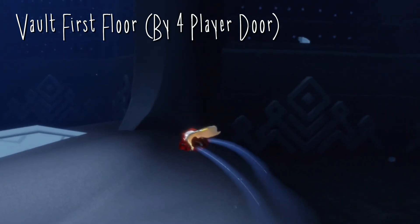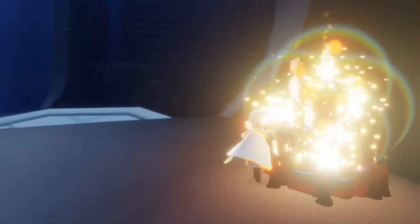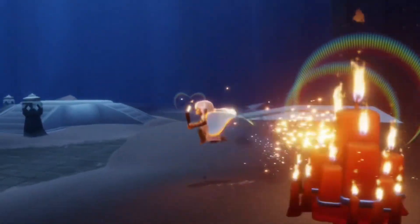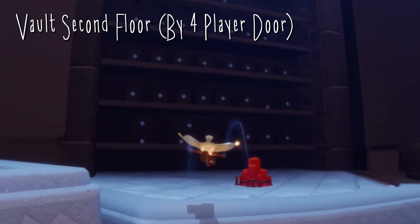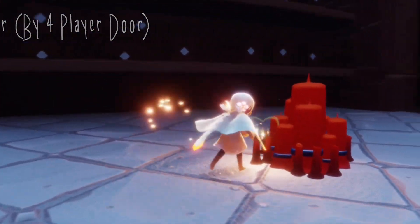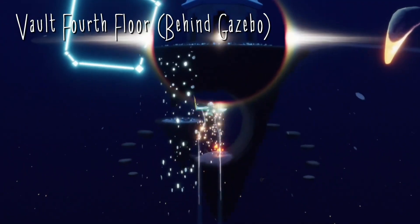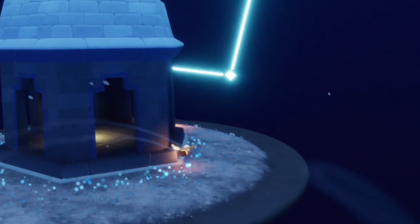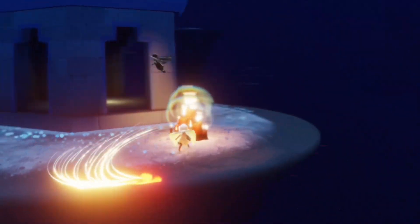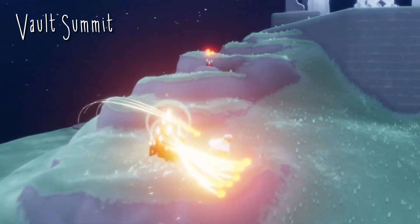Today's treasure candles can be found in the Vault of Knowledge. Our very first one is just beside the four-player door on the first floor. Our second one can be found next to the four-player door on the second floor. Our third one is just behind this gazebo on the fourth floor. And our final one can be found just to the left of the summit.